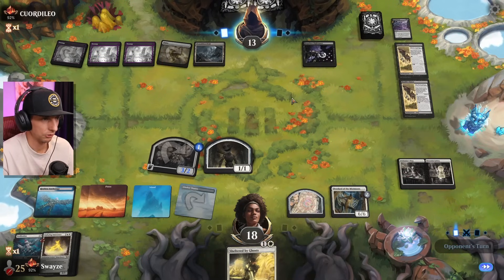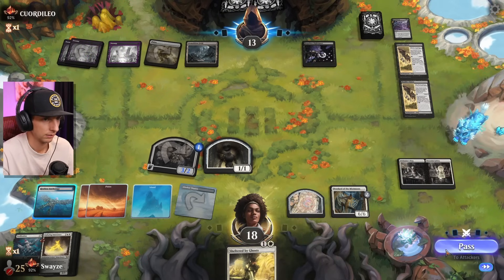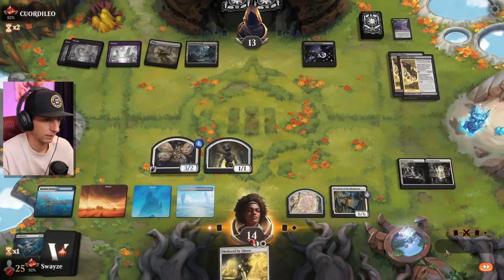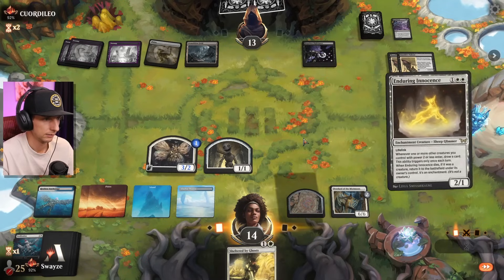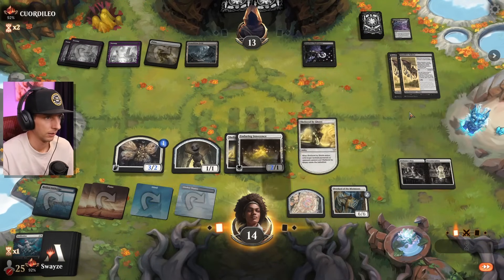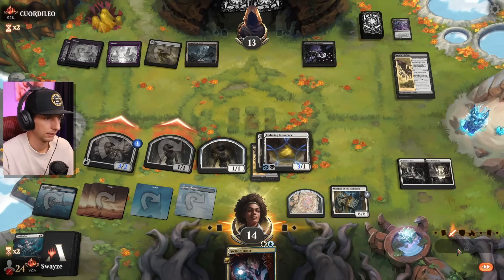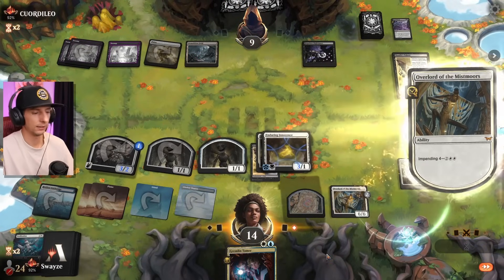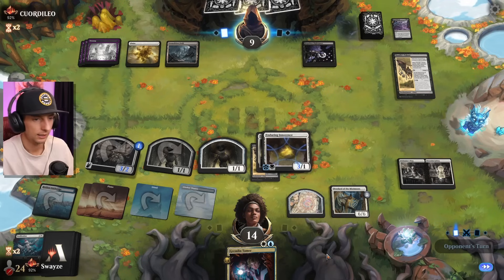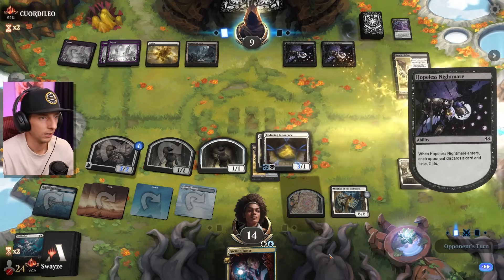Ossification because there's no creatures — there's a lot of miscellaneous things we're going to want to deal with. All right, that does hurt, I'll give them that. We got the Tamer, that's going to trigger a draw step for our Innocence, which is great. One, two, three, four, five mana — if we draw into another land I could just unlock the shop and then win the game here.